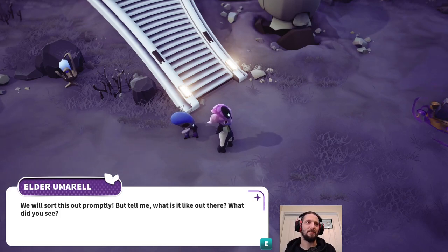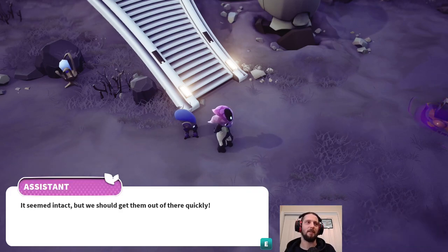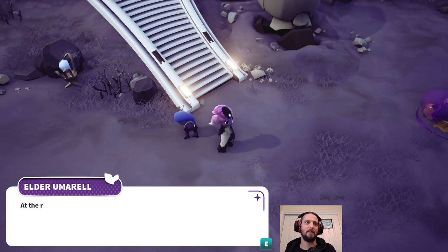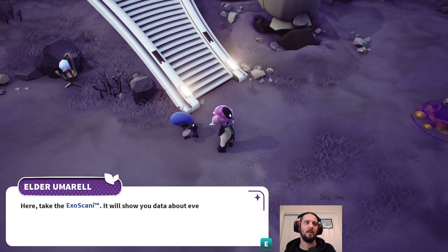'But tell me, what is it like out there? What did you see? I saw another altar's pod. It seemed intact, but we should get them out of there quickly. Of course, you did well to follow protocol and find me. But the pods offer protection. Before opening any other, we must ensure our surroundings are also safe. At the risk of sounding like us, these plants look suspicious. Examine them and report back to me. Here, take the exoscanny - it will show you data about everything you scan.'